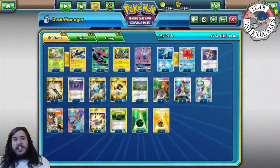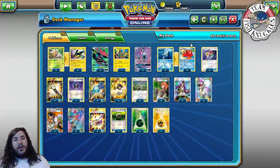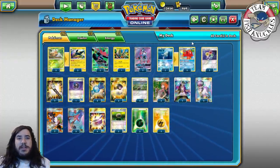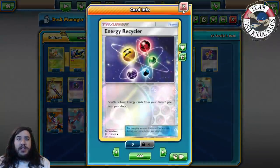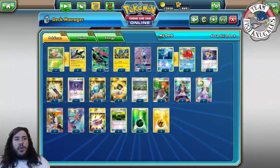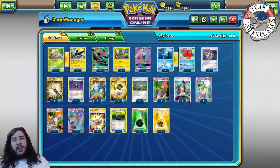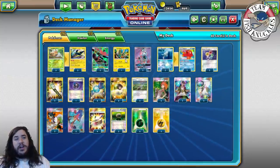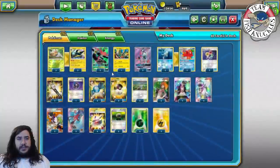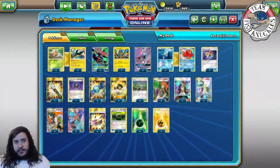Two Lele and a two-two Octillery. I think Octillery is a lot better versus Oranguru. Two Energy Recycler to get back your energies. Two Field Blower to get rid of tools. One Heavy Ball, which is really nice with three Skyla — you can always Skyla for Heavy Ball for Vikavolt because that's three retreat cost. Full Rare Candy of course to try to get that turn-two Vikavolt.